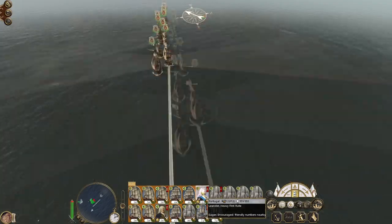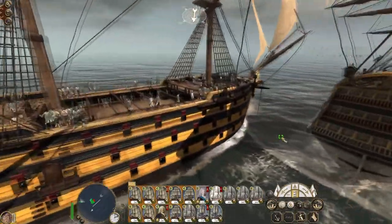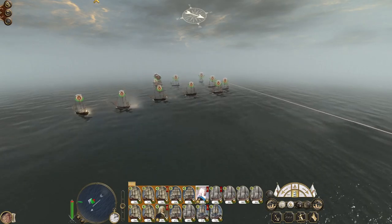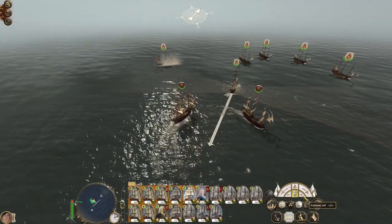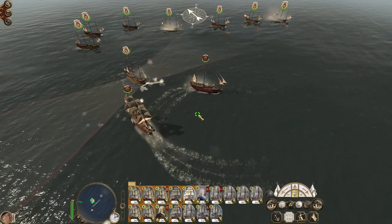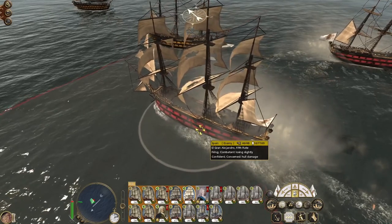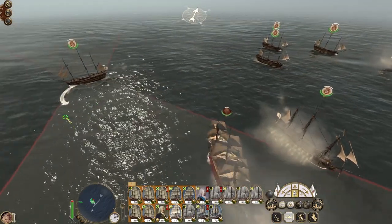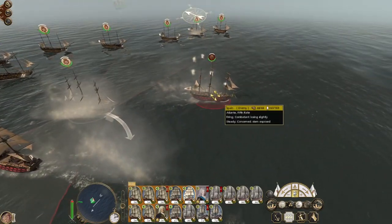They are sailing headlong. My heavy hitters are here but I don't want to use them compared to San Sebastio - the second range is just outpacing the heavy first. Anyway they're not going anywhere because they are sailing into the wind. So pull some chain on to El Gran Alejandro, keep maneuvering, pull some of the rear fifth rates.